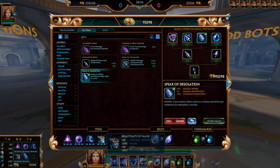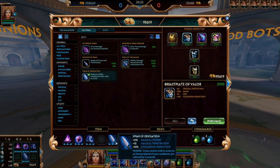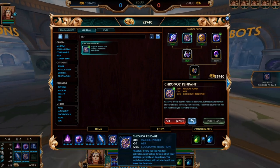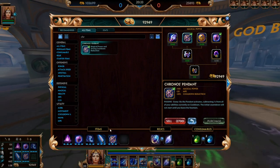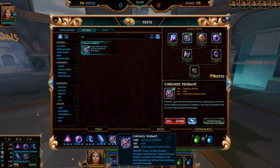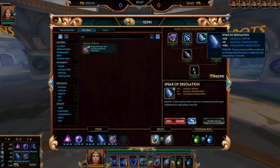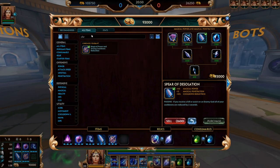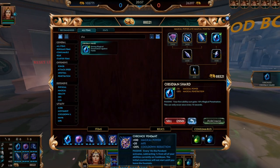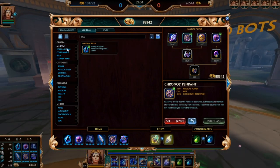These next two slots I always go either Breastplate of Valor if I need anti-dive, and a flat pen item. If you don't need anti-dive, I would go third item your flat pen, and then instead of Breastplate you can get your full cooldown reduction from Chronos Pendant. So if they have a lot of dive, get Breastplate of Valor. If they don't, just get Chronos Pendant. Your flat pen item is Desolation if they have no healing, and Divine Ruin if they have healing. Then get Soul Reaver next, and last item always get Obsidian Shard.